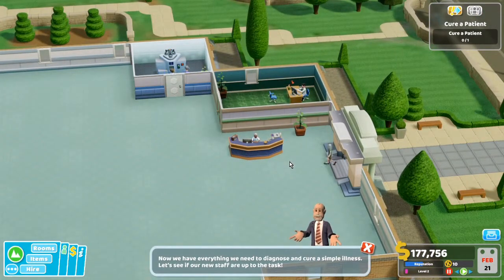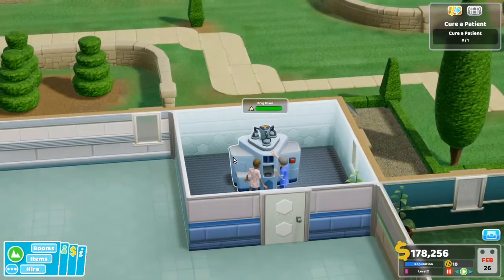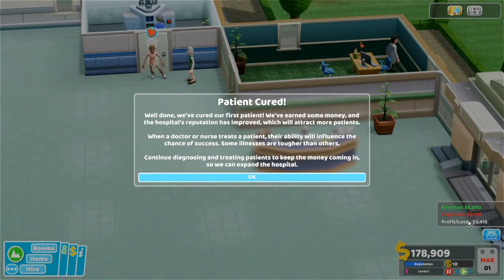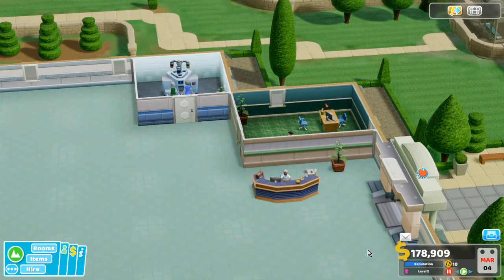Now we have everything you need to diagnose and cure simple illnesses. Let's see if our staff is up to the task. We need to cure a patient. Ooh, look at the spinning machine — custom cures made while you're standing there. Will this cure her? I think it did! And they paid us five grand for that? Revenue six grand, profit loss — I'm losing over three grand a month. But we have cured our first patient! We improve the hospital's reputation, which attracts more patients, allowing us to bring in more money. Yay, I will take it.